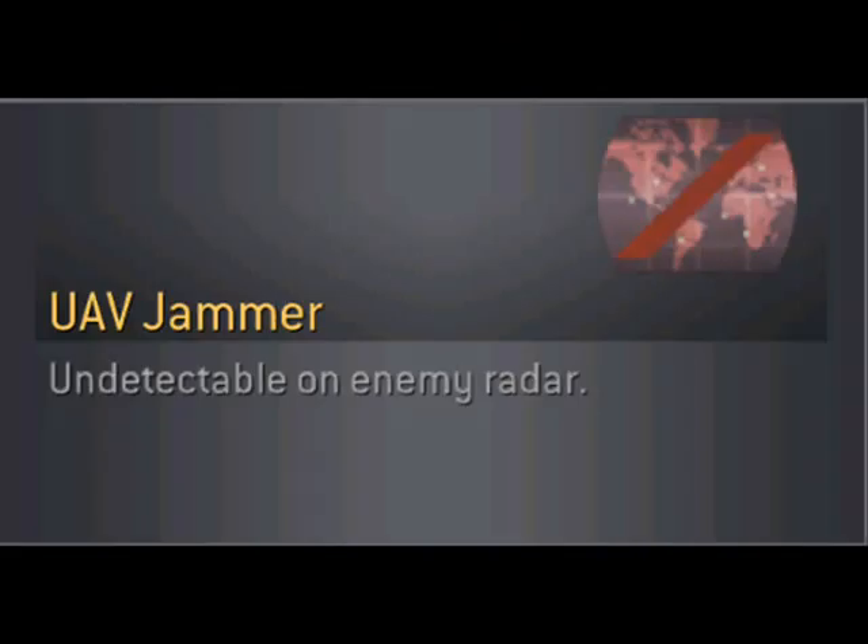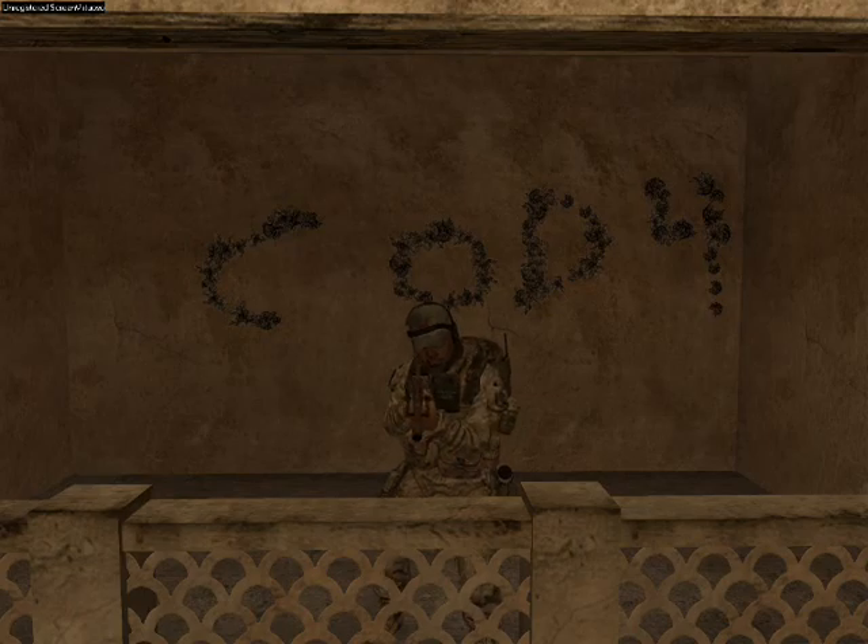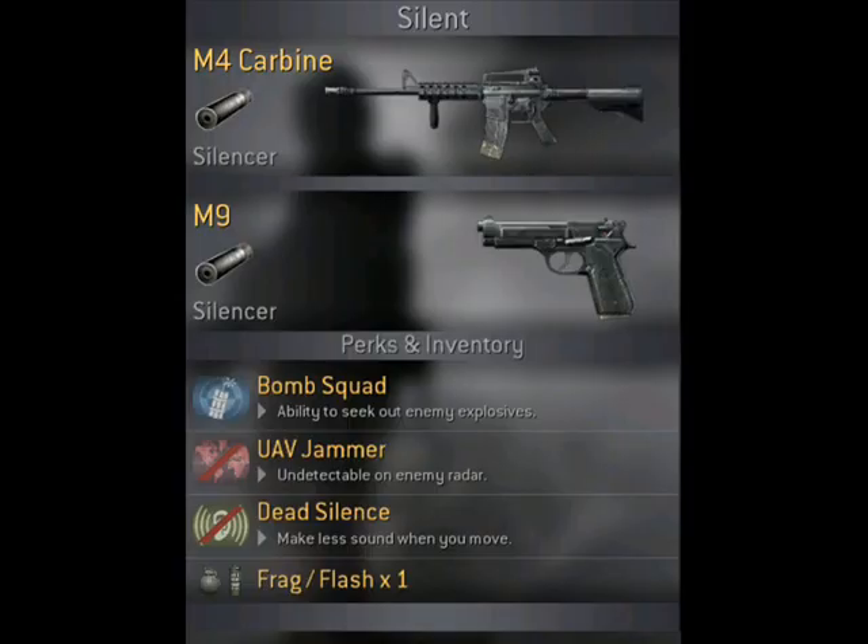Number five is a ninja's greatest tool. UAV Jammer allows you to wander free of detection from a 3-kill streak-induced UAV sweep. But if you shoot without a silencer, you will still show up, so be warned. This perk is usually used in classes referred to as Silent Classes, but that's a topic for later.